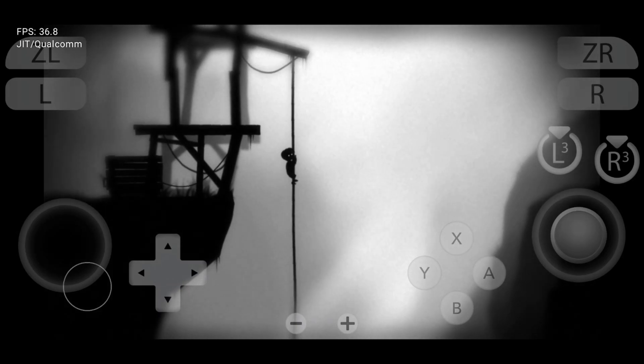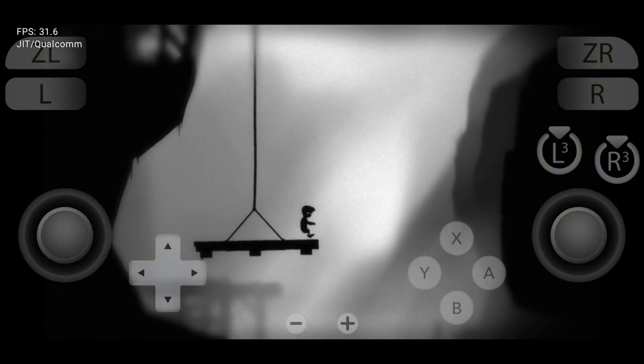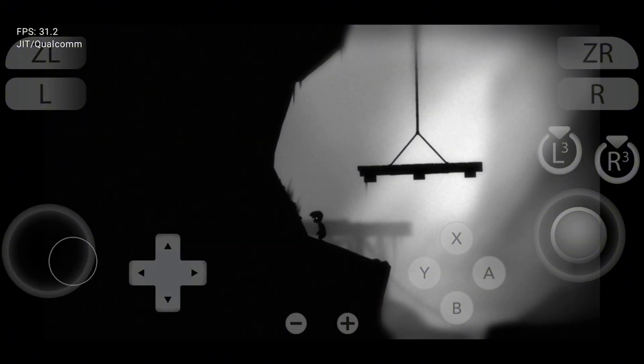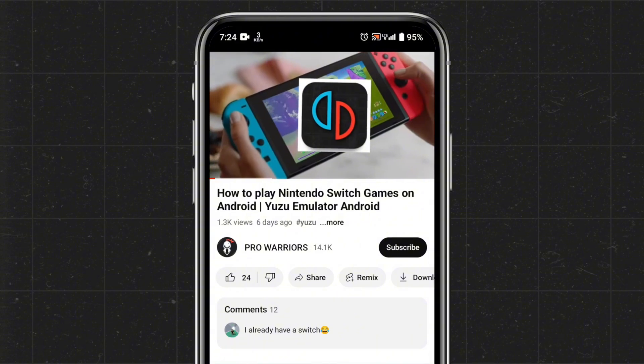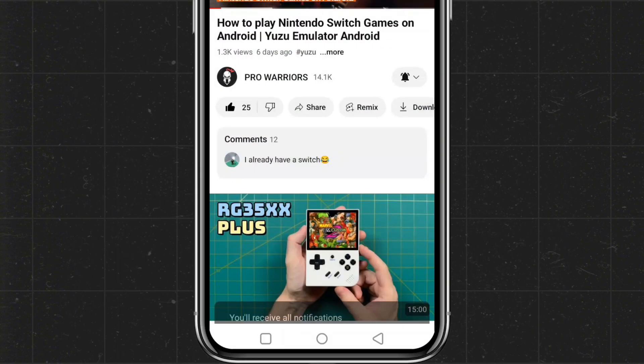In today's video, we'll be covering how to install the Uzui MMJR emulator, the initial setup guide, how to install production keys, how to add games and check compatibility configurations and settings, how to install GPU drivers, and gameplay and testing. Please make sure to like and subscribe to our channel, and don't forget to hit the bell button for notifications.